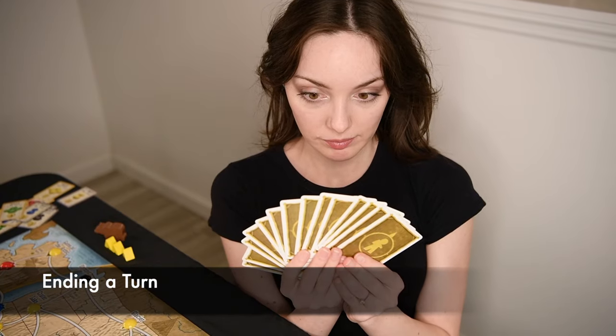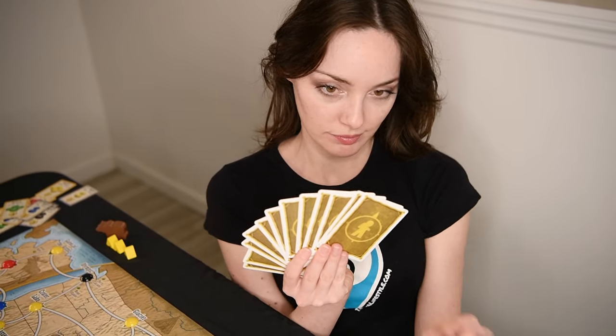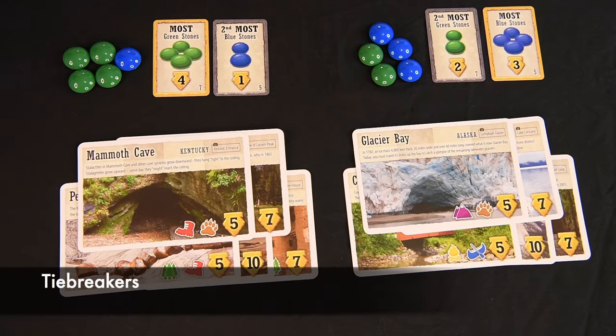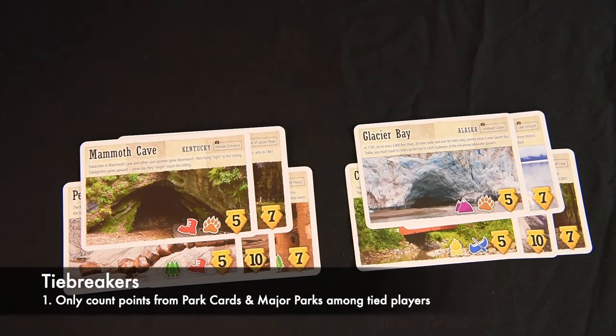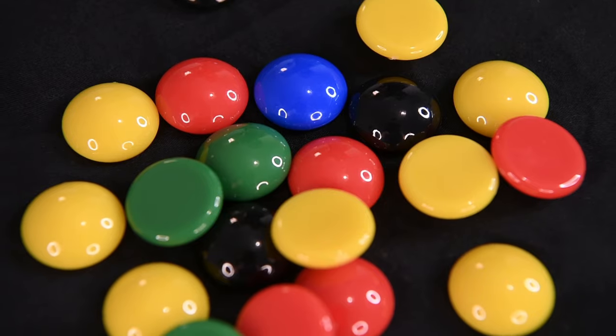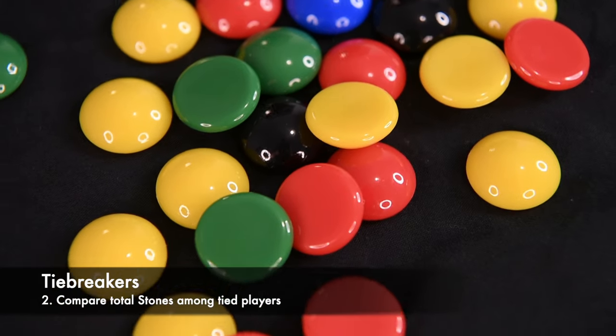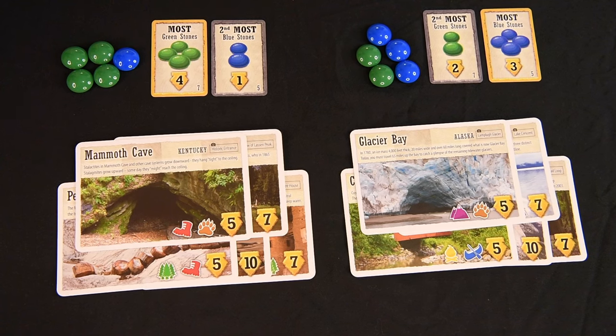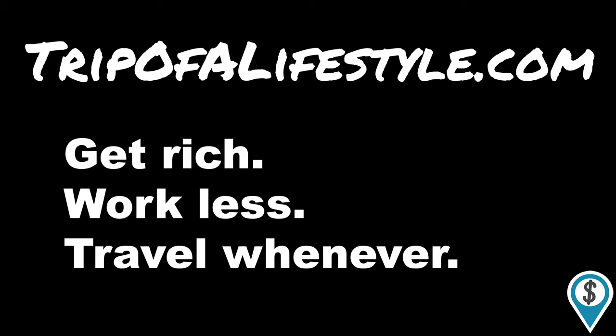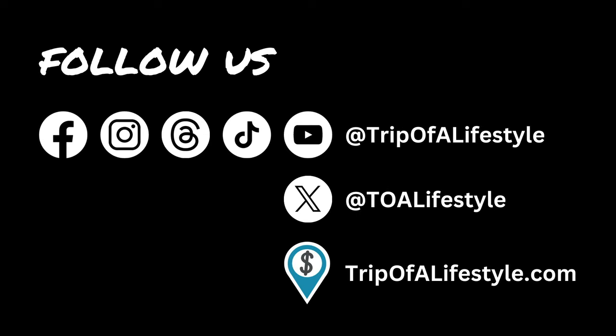At the end of each turn, if you're holding more than 12 Trek cards, just discard down to 12 — that's the max. If there's a tie at the end of the game, erase all points from stones and stone cards to determine the winner. If there's still a tie, the player with the most total stones wins. Otherwise, it's a shared victory. And that's it — time to play! If you like this kind of stuff, don't forget to subscribe or follow along on your favorite social media platform.